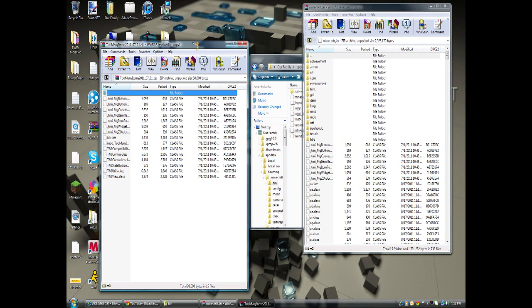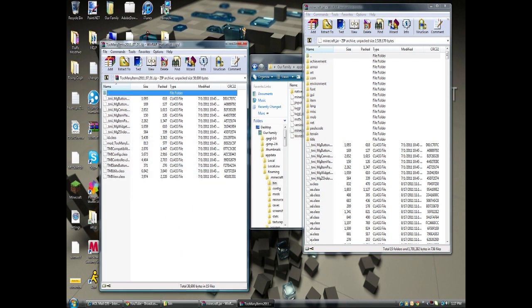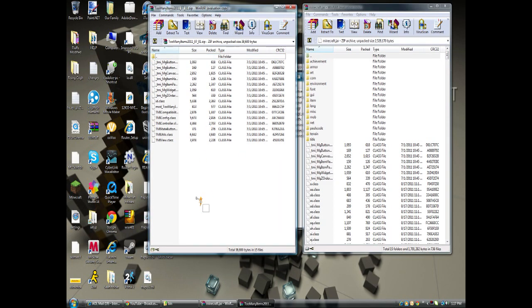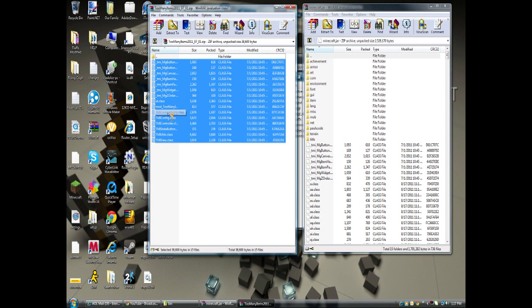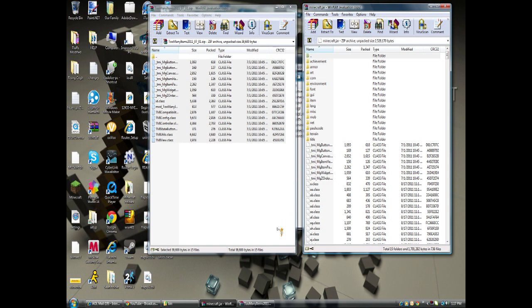Now I have two WinRARs up. Copy all these class files, drag them into this minecraft.jar folder, and press OK. I'm not going to because I already have them in there. And that's basically all you have to do to get TMI. But remember to delete the META-INF folder from the minecraft.jar, because if you don't, the mod will not work.